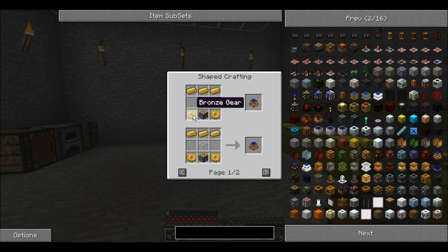Let's look at this — bronze gears, pistons, some glass, and some bronze ingots. Okay, that's pretty cool. Now we're going to need some bronze, so let's go ahead and get ourselves some bronze.